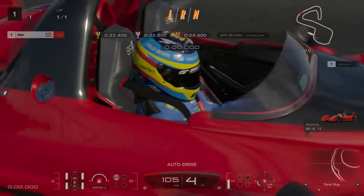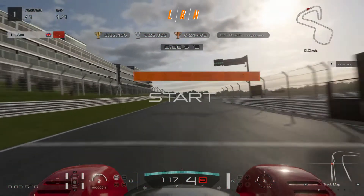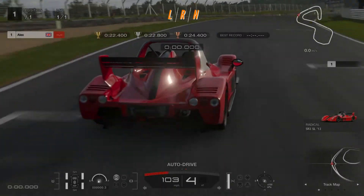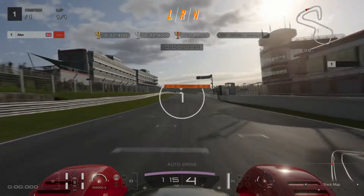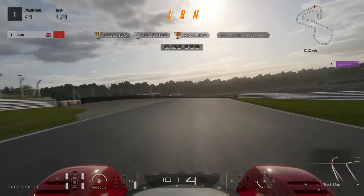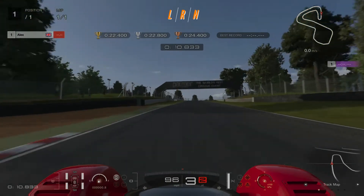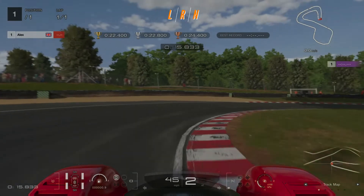Alright, here we go, first attempt at sector one. We're going to stay left here, try and brake as late as possible and then turn into the corner. The brakes stopped us up there a bit and took us straight off the track, so let's try that a different way. I'm going to try braking just a little bit earlier. Try to cut into the inside of the corner, hug the line. We're just a bit on the grass but that's fine — we're going to brake nice and early so we can turn tight into this corner.